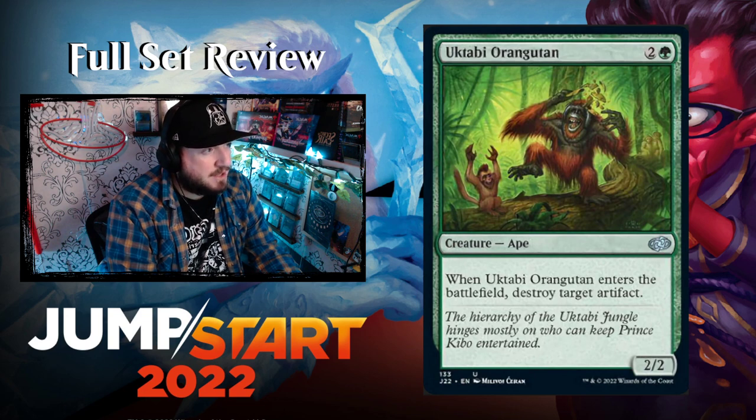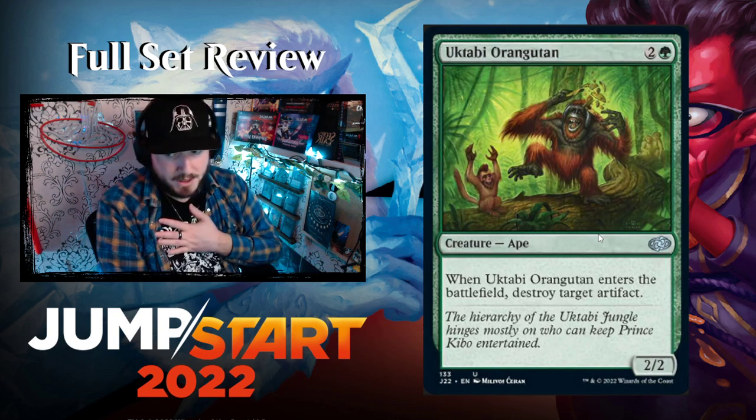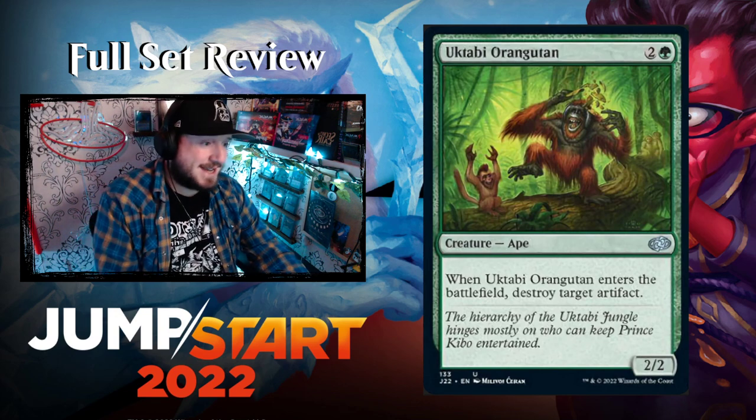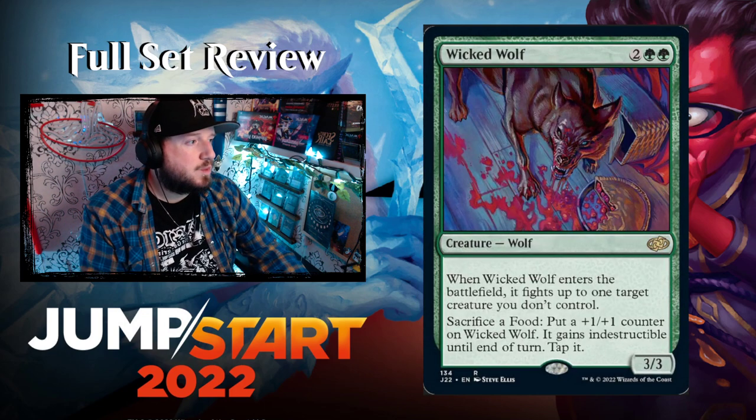Uktabi Orangutan — three and a green for a 2/2 Ape. When it enters, destroy target artifact. Then the last green card is Wicked Wolf — two green green for a 3/3 Wolf. When it enters, it fights up to one target creature you don't control. If you sacrifice a food, put a +1/+1 counter on Wicked Wolf and it gains indestructible until end of turn — so there's going to be a food cycle in these Jumpstart packs.